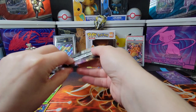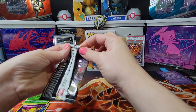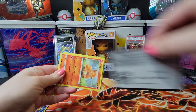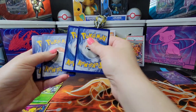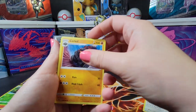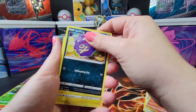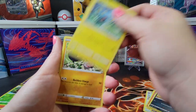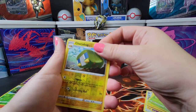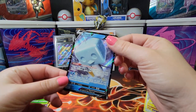Maybe Rebel Clash will treat us a little better. I'm always looking for anything better than a V, an Amazing Rare, or something like that. We got a code card, a nice fire type, a Cargol, a Vulpix — that's a cute Vulpix. Do you like the fire or ice one more? I like both. A Shinx, a Galarian Yamask, an Applin, a favorite dragon, a bug — I don't like bugs — and a penguin, Eiscue I believe. Real nice.